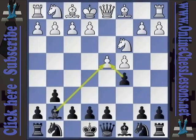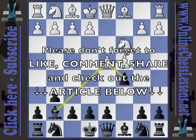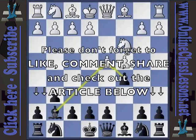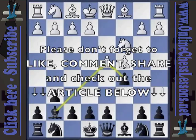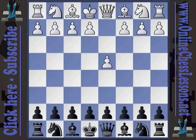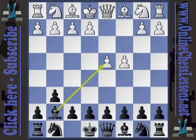The next thing we will look at, which will be very handy for you to know, is the Gingindian decline. What I mean is, we get to the position where we played c5, d4, g6, c4, bishop g7, knight c3, and we play c5.